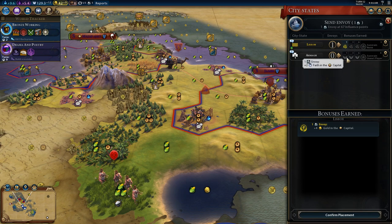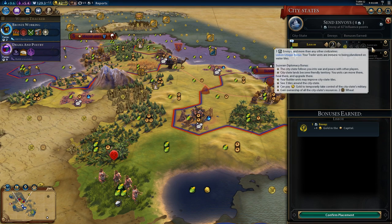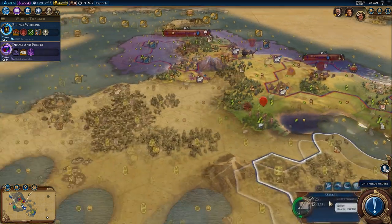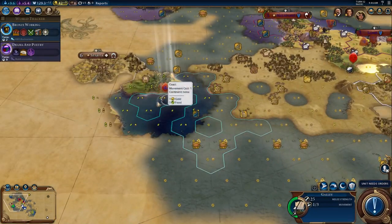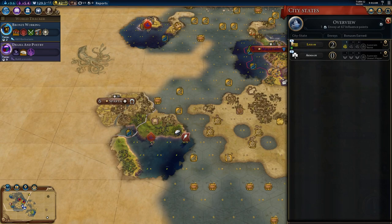Now we're making lots of faith per turn, so we can go for more faith per turn, or we can work on Lisbon. I think I'm going to keep working on Lisbon, because trade units being immune to being plundered on water tiles is going to be kind of huge for a naval empire. So we've got a second delegate there, a second envoy there, and of course if we send a trade route to Lisbon — oh no, they want to train an archer. That's not a trade route quest. Armagh wants inspiration for drama and poetry.